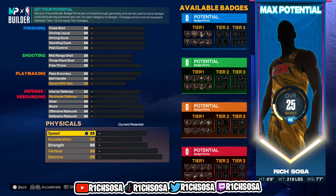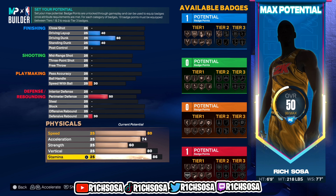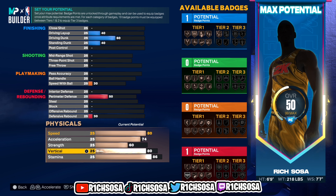Now we're getting into the breakdown of the physicals. For speed I'm going with an 80, 74 acceleration, 60 strength, 80 vertical, with an 86 stamina. Remember, if you complete the Gatorade workouts or have the Gym Rat badge unlocked, we're gonna be able to get a plus-four put towards this area. I really do believe this is gonna be one of the better big man builds, especially when it comes to being a catfish.